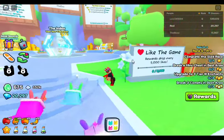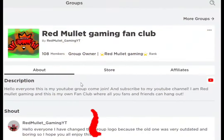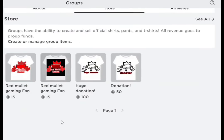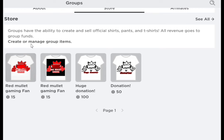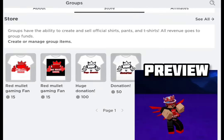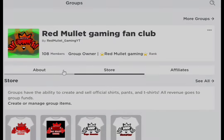You also get free rewards just for staying in the game, which is great. Before we get into this video — this is my Roblox group. I also have some merchandise: Red Mullet Gaming fan club merch, with a white version and a black version. There are also donations, so go check my group out and join it.